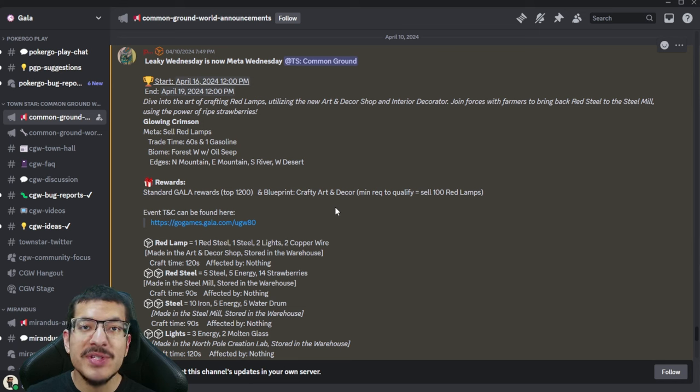The rewards for this competition are the standard Gala rewards for the top 1,200 placements in the leaderboard. In addition, there will be an NFT reward — the Crafty Art and Decor NFT blueprint — which should reduce the craft time of all crafts in the new Art and Decor shop. You'll receive a higher rarity depending on your placement. Even if you don't get top 1,200, you can still receive the uncommon version of this NFT.